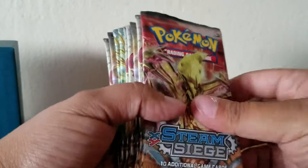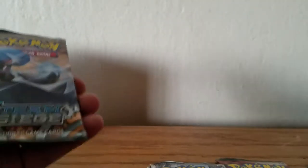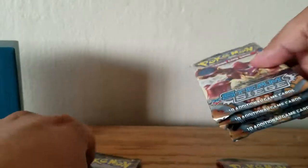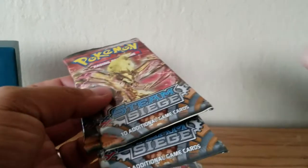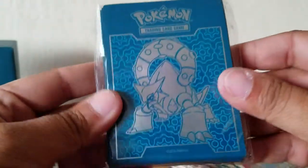If you need good pulls, ultra holos are better. And this one I got four packs of the Volcanion. So far from least to most, I should say, I'm going to sleeve them in these bad boys right here.